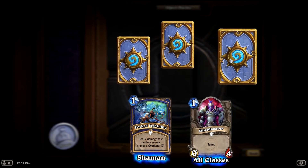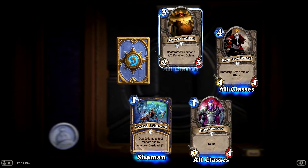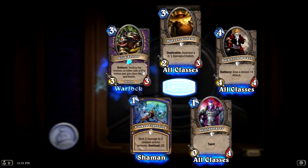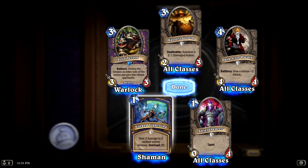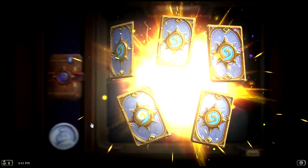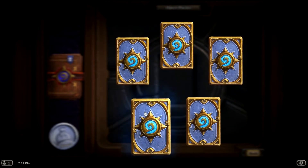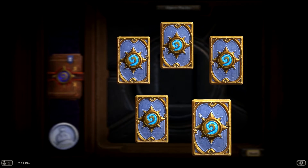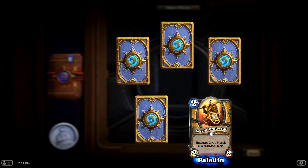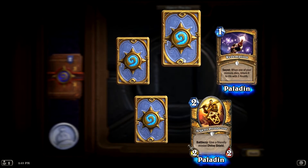All right, so we're getting some Shaman cards. Shield Bearer — that's another pretty awesome card. It's got Taunt, 4 HP, and only costs one mana, so I like that. Dark Iron Dwarf is pretty fun too. And a Feral Spirit, which is a pretty good card. Forked Lightning is actually pretty good for Shamans too if you're playing an overload-centric style. Some of these mechanics you'll see in the upcoming videos where I go into a little bit more detail into what those different mechanics are within the game.